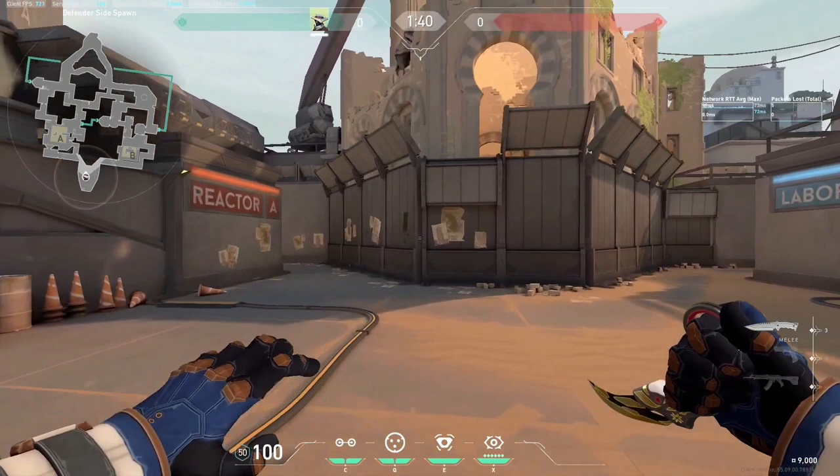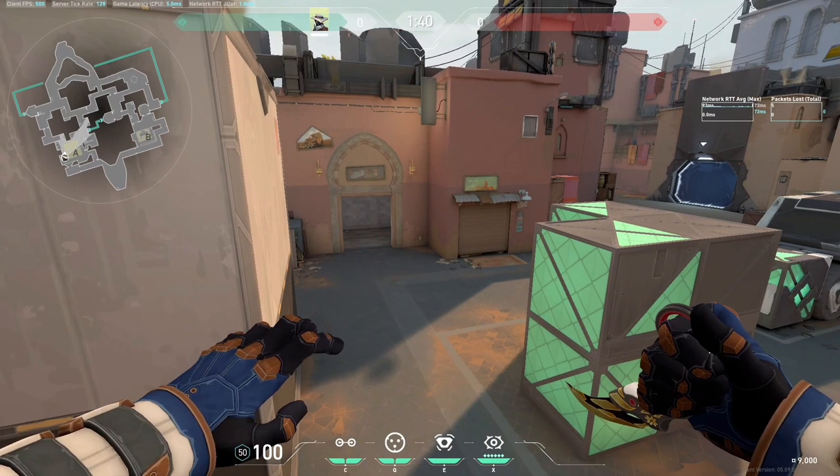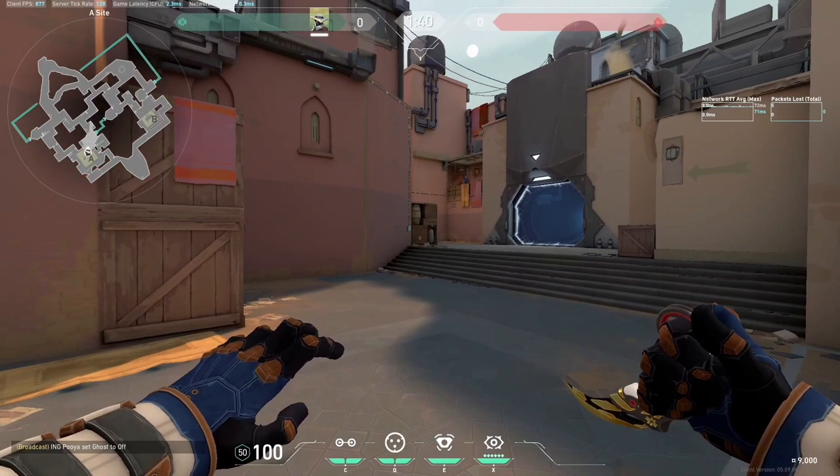What's up everybody, my name is Puyo. I'm a Valorant esports coach and today we are here with the subject of Cypher as a defense on the map Bind. I'm going to teach you all the setups that I know you can do on Bind as a Cypher to stop the enemies as much as you can and get those nasty kills. We're going to start with the A site on Bind.